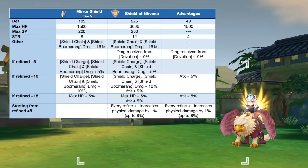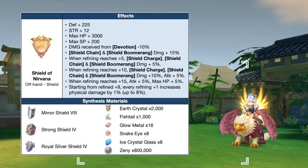Next we have the Shield of Nirvana, which is the synthesis of Mirror Shield. This is a must-have for the Crusader class as it boosts the damage of their farming skills. In comparison to a tier 8 Mirror Shield, the Shield of Nirvana will grant extra plus 40 DEF, plus 1500 max HP, and plus 4 STR. It also has a new effect wherein the damage received from Devotion is reduced by 10%. Refining it to plus 15 is ideal since it will grant a total of 10% attack and 8% physical damage. Here are the needed materials for synthesizing the Shield of Nirvana.